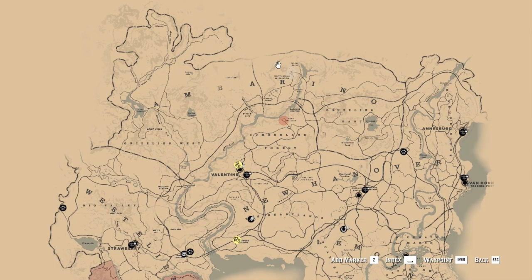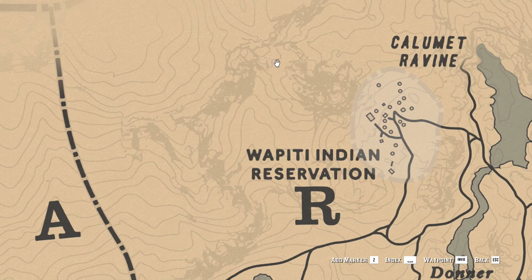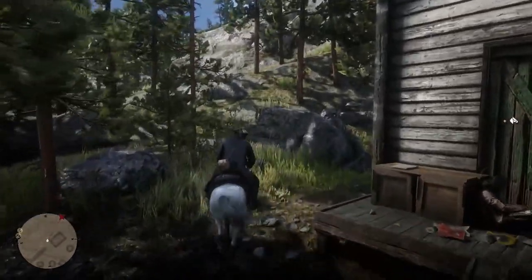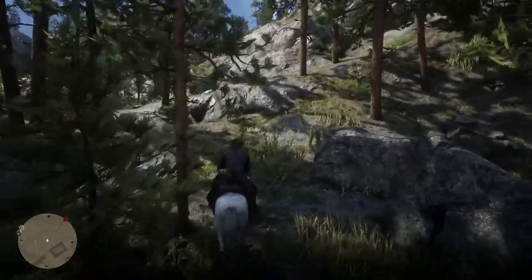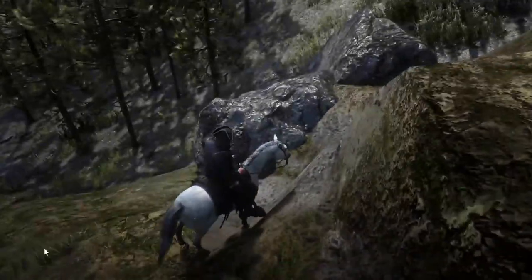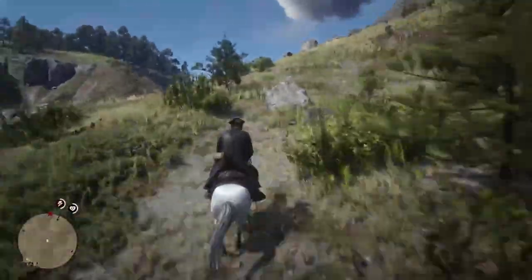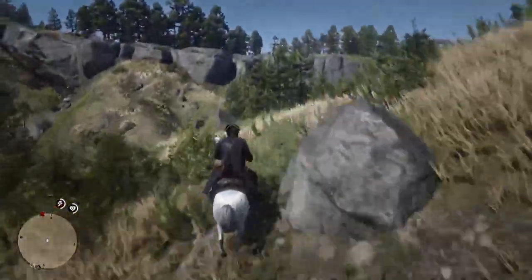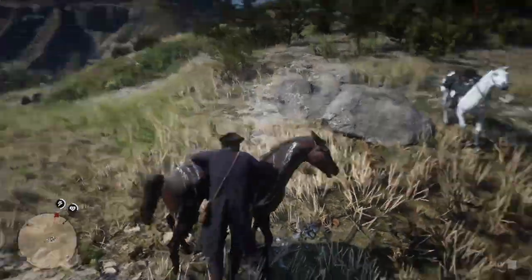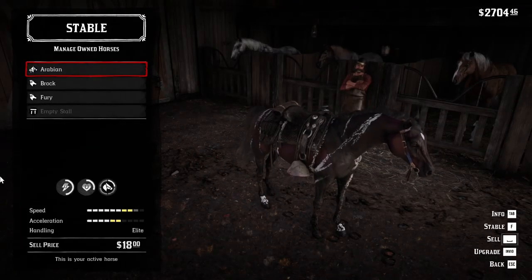The next one is the Warped Brindle that you can find far north from Valentine and Fort Wallace, near the Wapiti Indian Reserve. Once you cross the Indian Reserve, you have to climb the cliff on the top of which you will find the horse. To claim it works the same way, and once it's stabled you will see that you can sell it for the same price as the red coat.